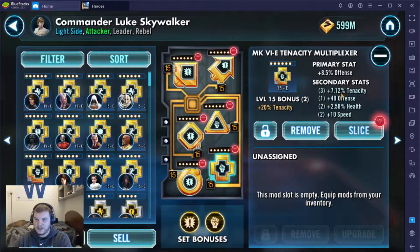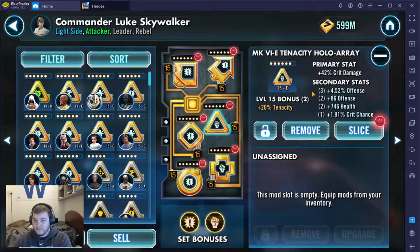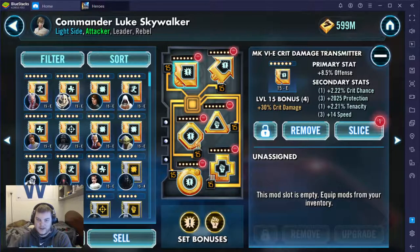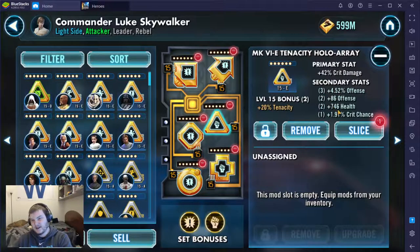So 10 speed, okay — you had no speed here, which is not great — and then 32 speed here. What's going on with this one is clearly I had this crit damage set on him first, and then I wanted to maximize speed. This was probably the highest speed mod I had for this cross, and it happened to be tenacity, so I needed tenacity here to complete that set, and this one just didn't happen to have speed. But I prioritized completion of the set over the speed secondary, which is something I probably wouldn't recommend to you guys now.